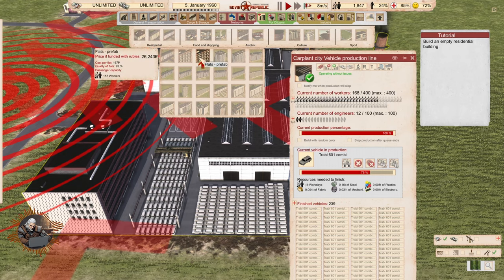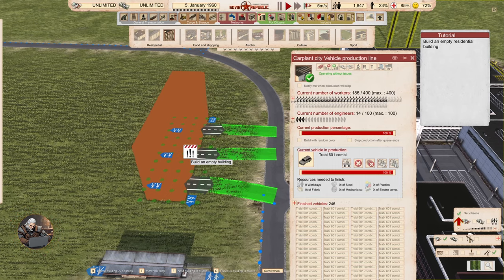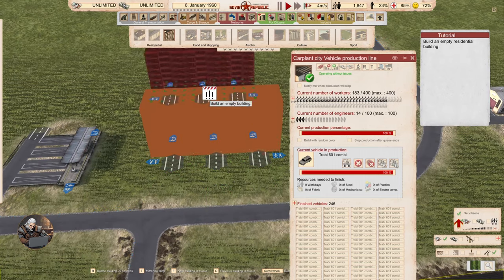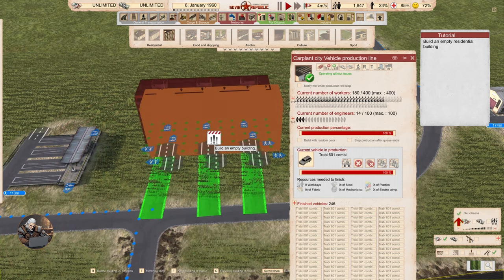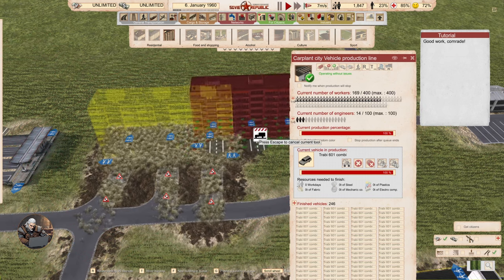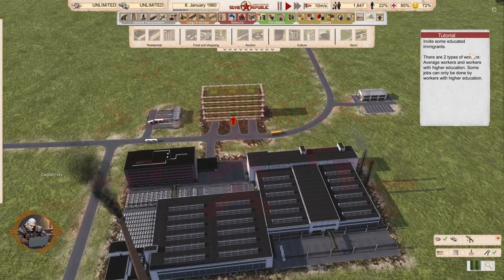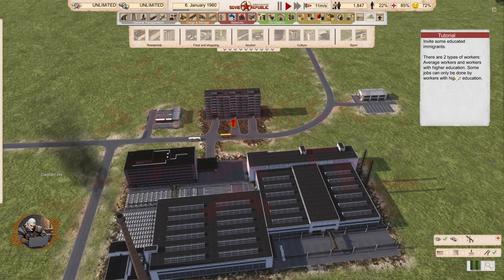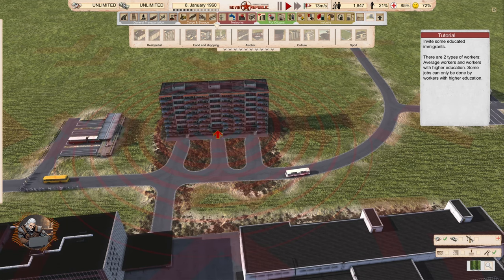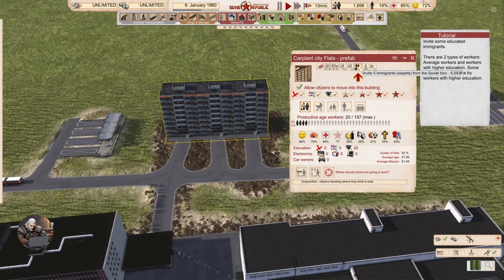Built an empty residential building. I don't know why we are doing this — maybe for the people who are going to own the cars. Don't get citizens. Okay, I got it. Good work. Invite some educated immigrants. There are two types of workers: average workers and workers with higher education. Some jobs can only be done by workers with higher education. Invite five immigrants — experts from the Soviet bloc. Perfect work.